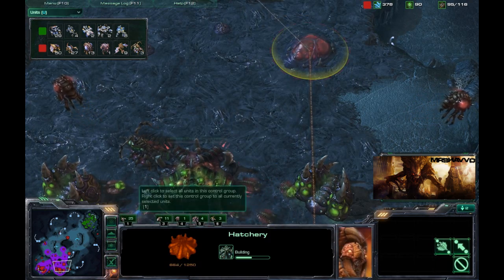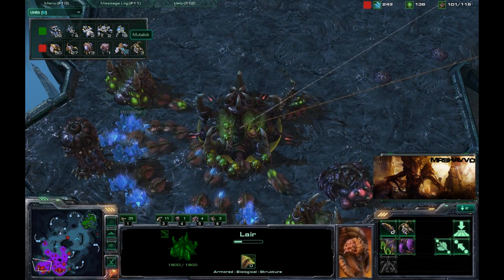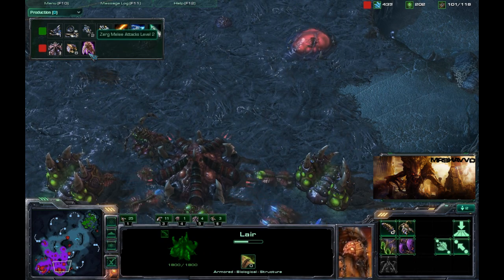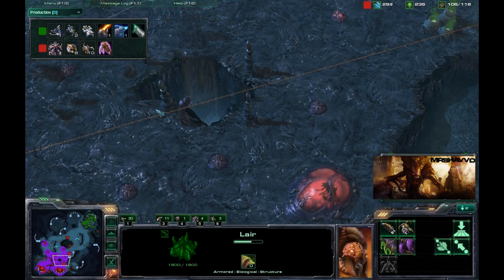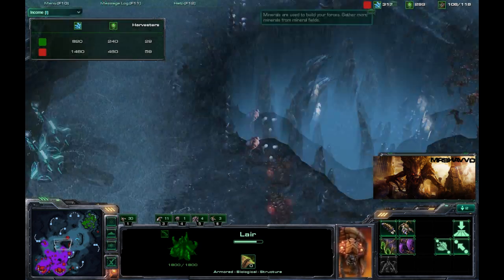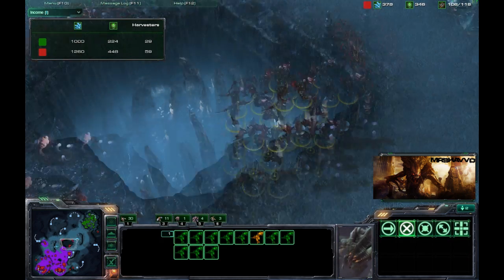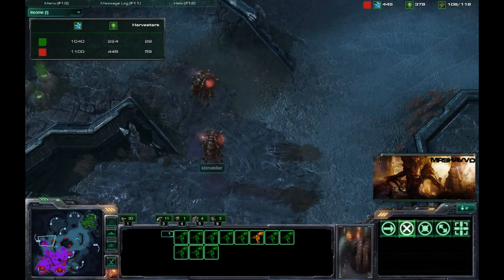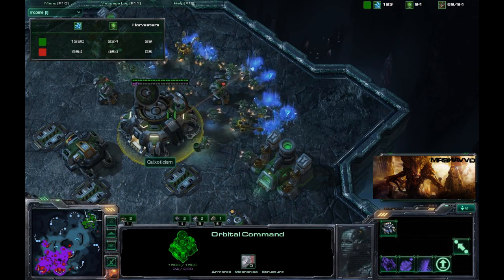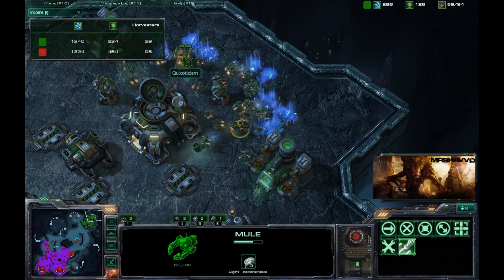Throwing down an auxiliary Hatchery so he can get a ton of unit production. Two more Mutalisks. He's got melee attacks level two being researched for his Zerglings. Income-wise, 59 to 29 as far as the harvester count — he is just dominating the economy for K-TimeKiller right now, massive economy coming in. That's the sad thing: Terran is on one base, Zerg is on three, and Terran is still being able to keep up because of those Mules.